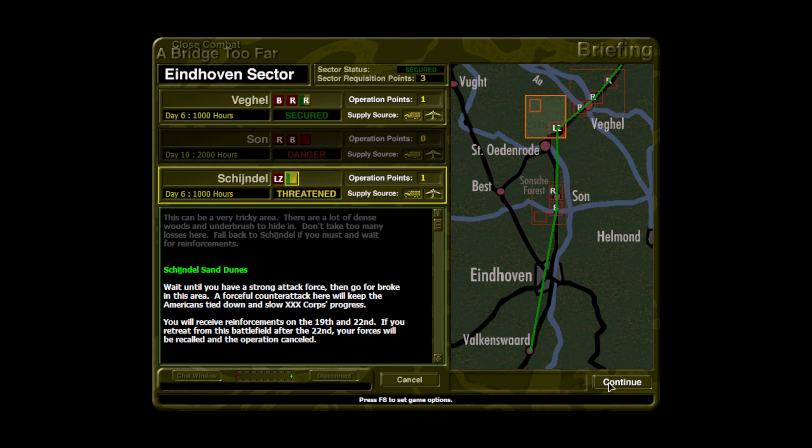We're back in Scheindel Sand Dunes after a 4-hour ceasefire in the last go. We struggled to hold the allies back, but they opted to give in long before they should have. We have our backs against the wall here, and if we give up the map, we also give up the operation.